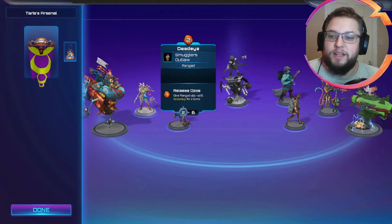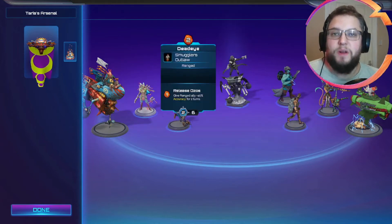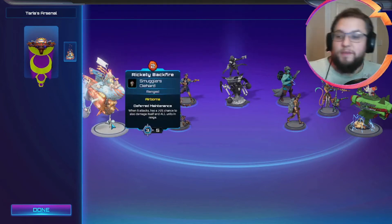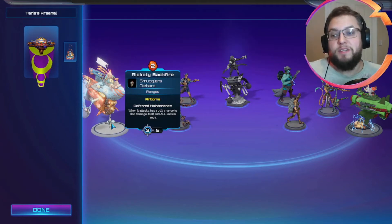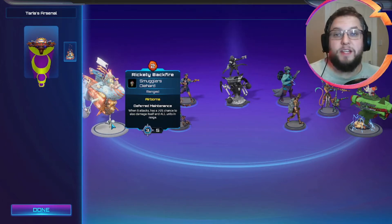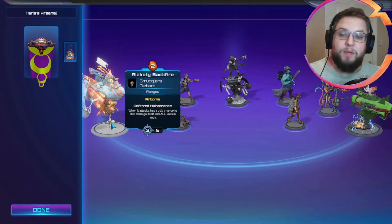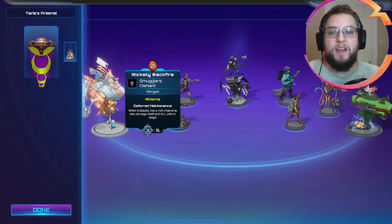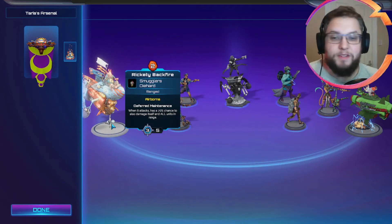We've also got Deadeye — I think giving the additional accuracy, and Deadeye being one of the better two-drops, is worth keeping in the list for now. Next up, we've got Rickety Backfire — this is where the Rapid Fire synergy really comes into play. After it attacks, it has a 70% chance to explode and damage itself and all units in range. With Rapid Fire it gets to attack twice, so that can be up to 12 damage in one turn with Rickety Backfire alone, which is an immense amount of damage. Absolutely had to be in this list.